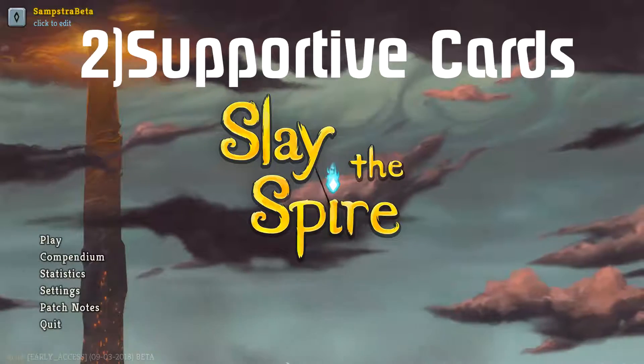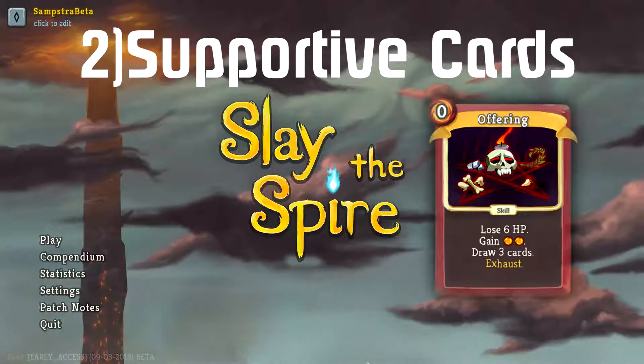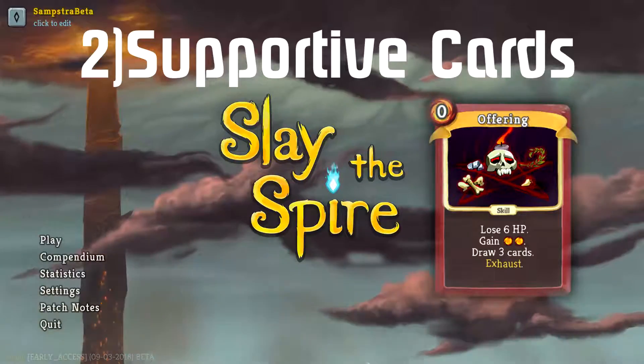Offering is a zero cost card — it makes you lose HP, but it's especially good with Fiendfire because it lets you get more cards in your hand so you can exhaust more cards with Fiendfire. That's why it's quite useful and I almost always tend to take it.